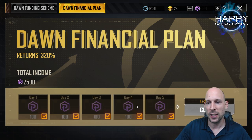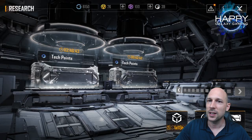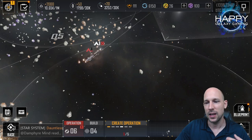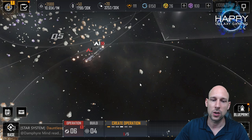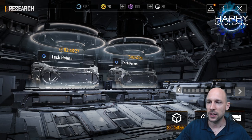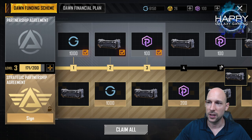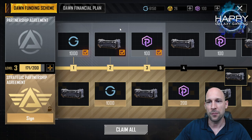Every day you get 100 proxima coins, sometimes 150, and at the end you get 200 proxima coins. Together with events and patch rewards, that will likely be enough to buy your daily tech file. You can also get tech files from the partnership agreement — the upper pass is free, you don't have to pay for this. I already got proxima coins and a tech box here as another source.